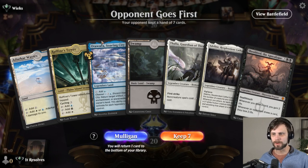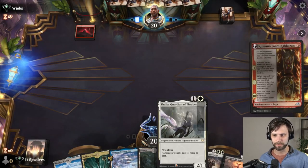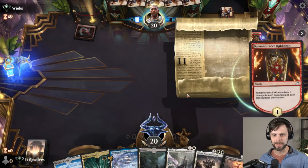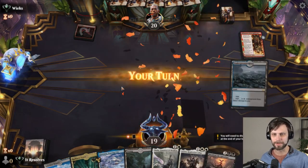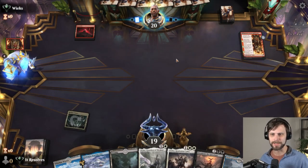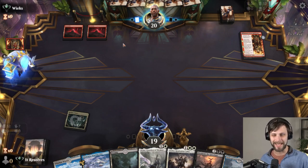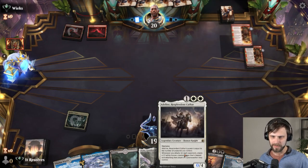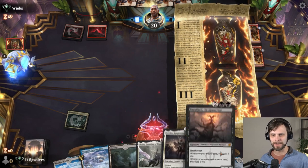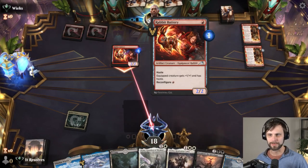Here we are for game number two. This looks like a phenomenal hand actually — between Thalia, Adalyn, and Shieldred. Apparently we are up against Mono Red, so this should be interesting. Very curious to see how this goes because Thalia slows down their burn or at least taxes their initial burn. But as soon as they get Adalyn down it might be a little tricky for them to get very far.